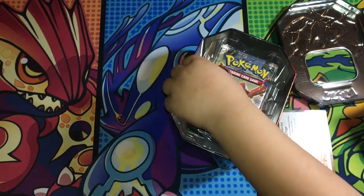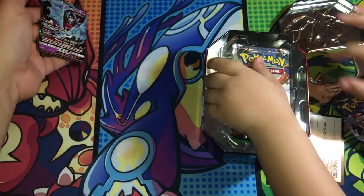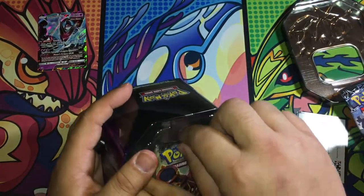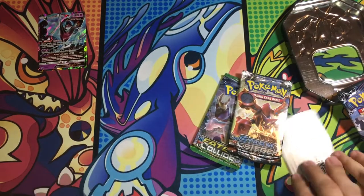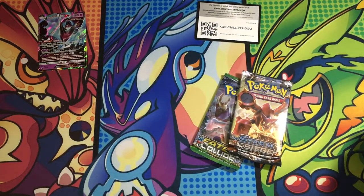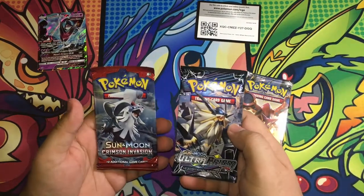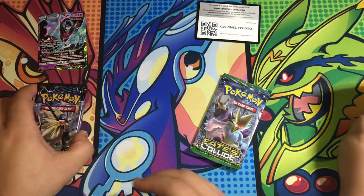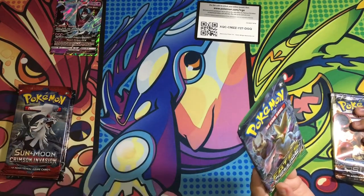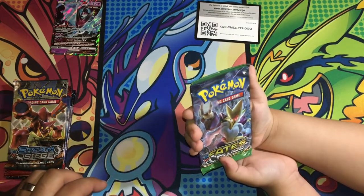Oh look, Volcanion! Volcanion! We got an Ultra Prism and a Crimson Invasion — we'll save those two for last. Let's open Fates Collide first and then we'll open Steam Siege. And look, Alakazam — that's like Mega Alakazam, I think.